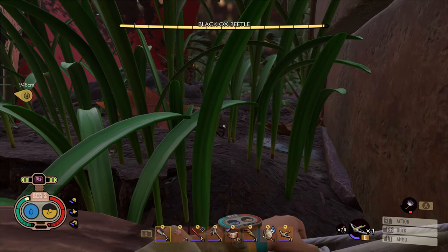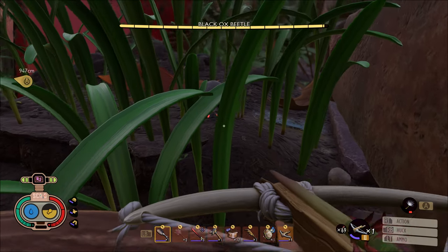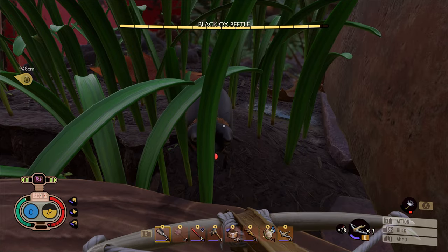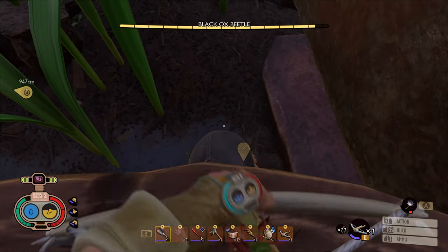All right, and there's the next one. You're going to bring him in and he's going to come up real close. Again, you're going to follow the same exact method — just shoot him. He can't hit you with the rocks. You're just going to keep running. No big deal.